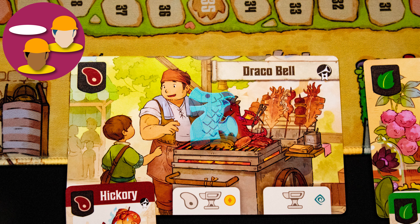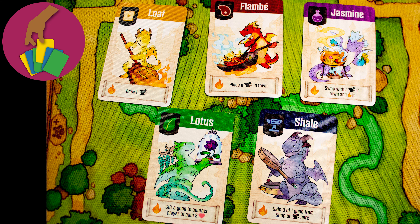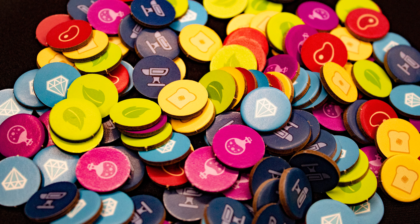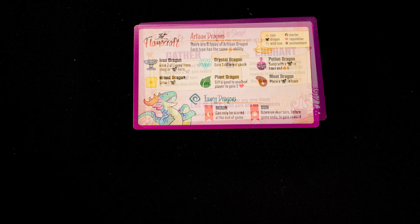Worker placement — placing your dragon on a shop triggers a lot of effects. Set collection — completing enchantments and scoring endgame dragons — uses sets. Drafting — you can draft new artisan dragons from the face-up display. The game has six colored resource types and coins, which are wildcard resources.